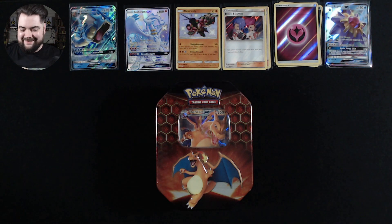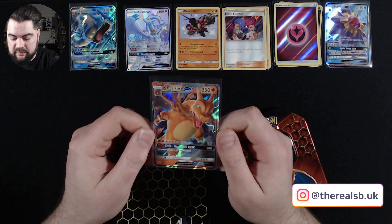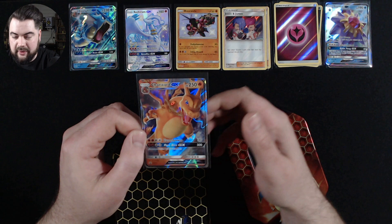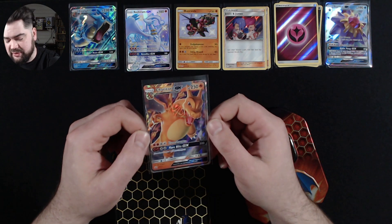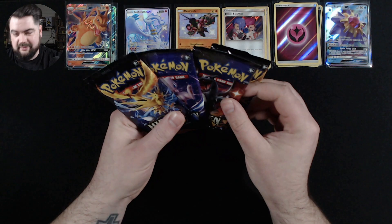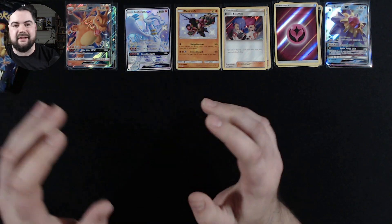Charizard tin — last one. There is our Charizard GX Blackstar Promo. I've got a couple of these anyway even though I haven't had the tins before. Unfortunately the centering left to right on this one isn't very nice, but it is a beautiful looking card. Here are our four packs — and it's not an art set this time, so it must have just been luck with the first two tins. Saving Charizard pack for last. Let's see what we can get.